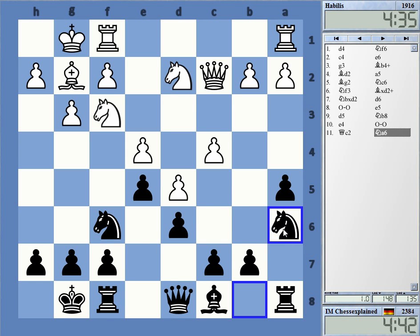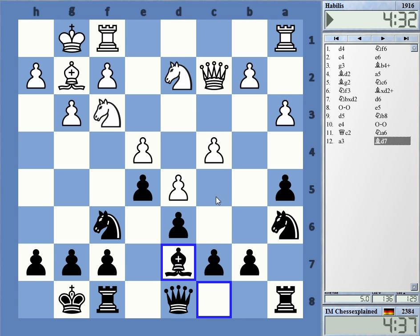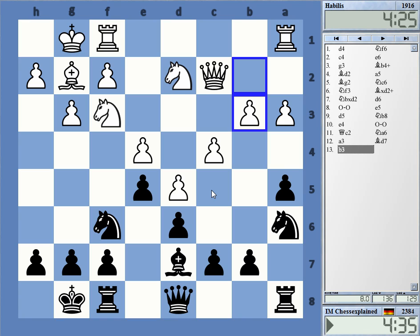We get the fairly typical pawn structure for the Bogo-Indian. Pawns on dark squares, and Black has gotten rid of his dark-squared bishop, so this is in general a pretty good structure. Let's see — I can have some interesting ideas here.